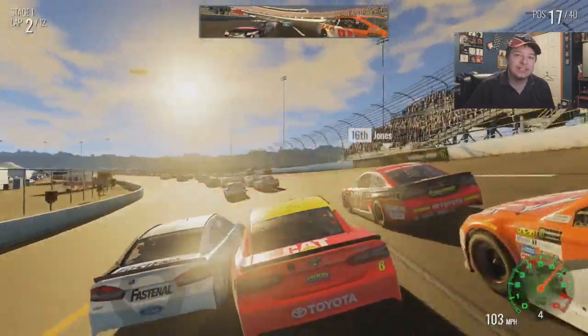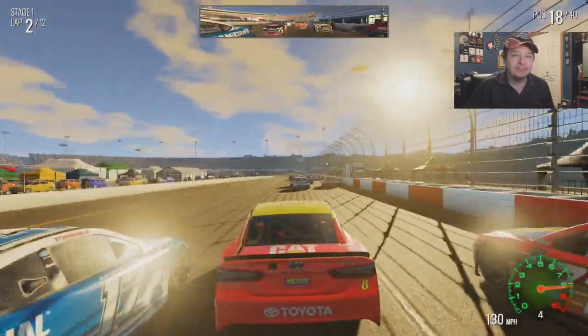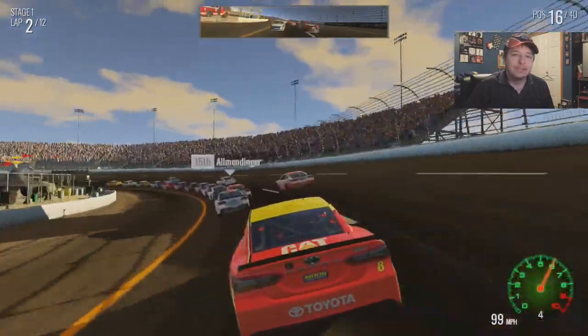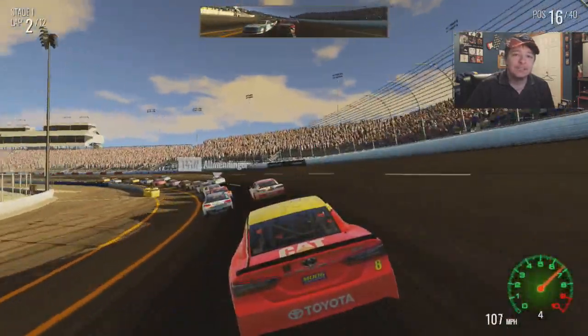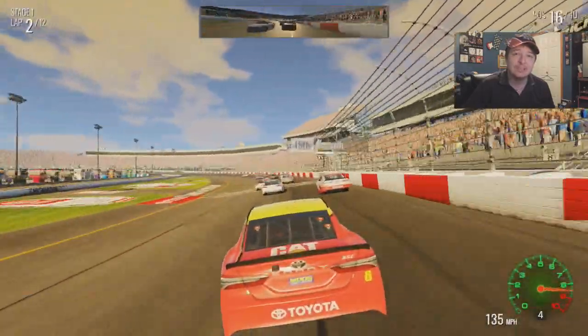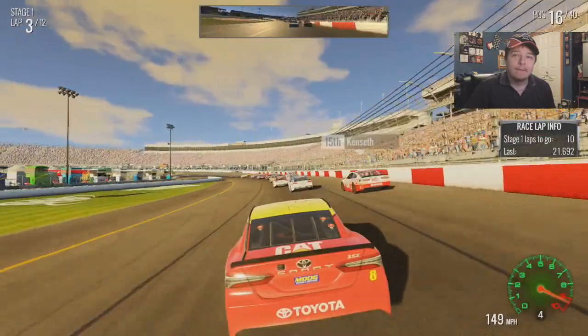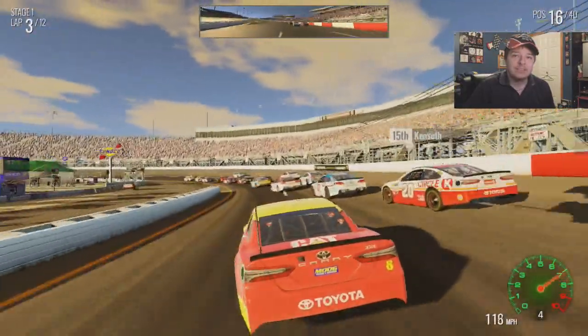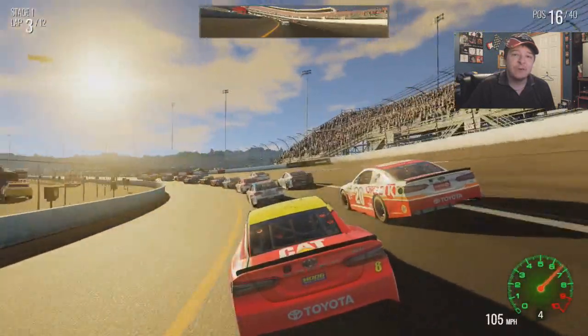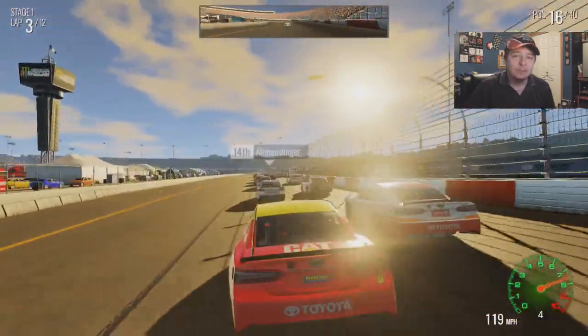Four wide. Oh God, this is a bad idea. Thank you, Stenhouse. Leave it to you to do something stupid like that. Keep the car on the bottom. I can't do that because the car is so tight. Kendra is just falling apart in this race. It's weird, it's fun. But that apron is deceptively evil.